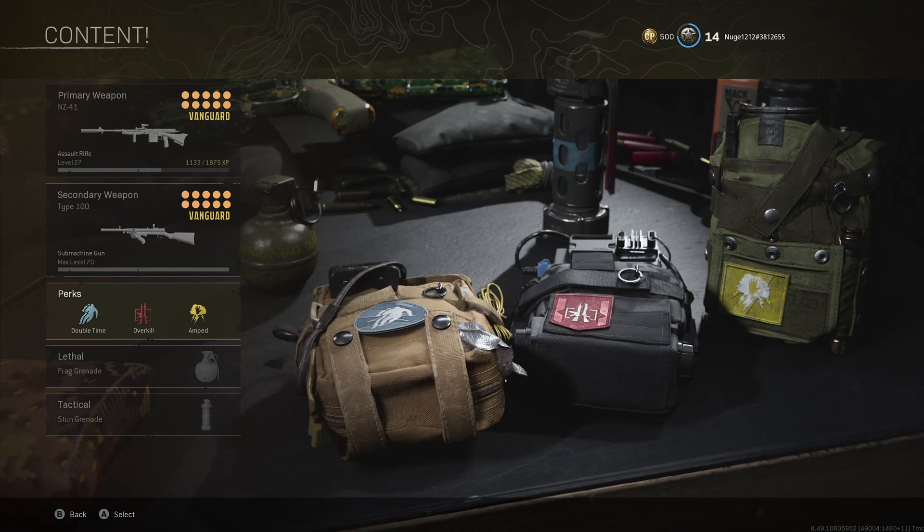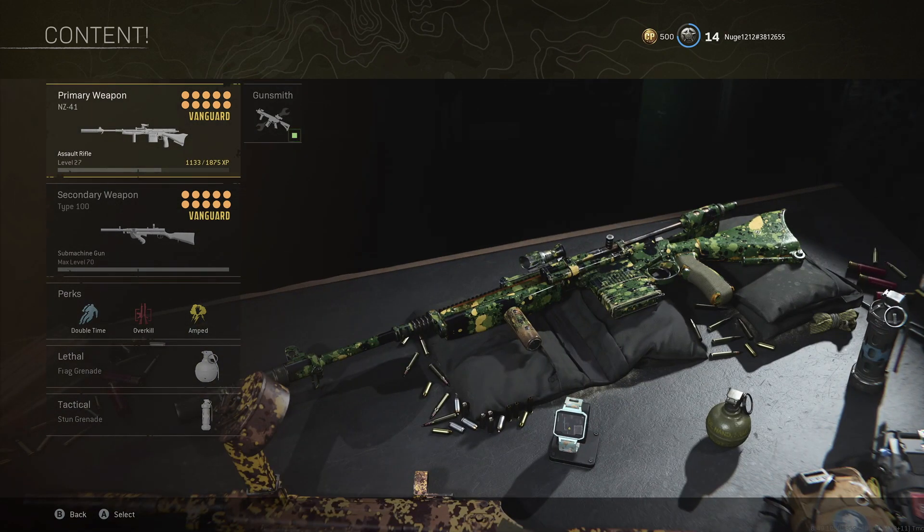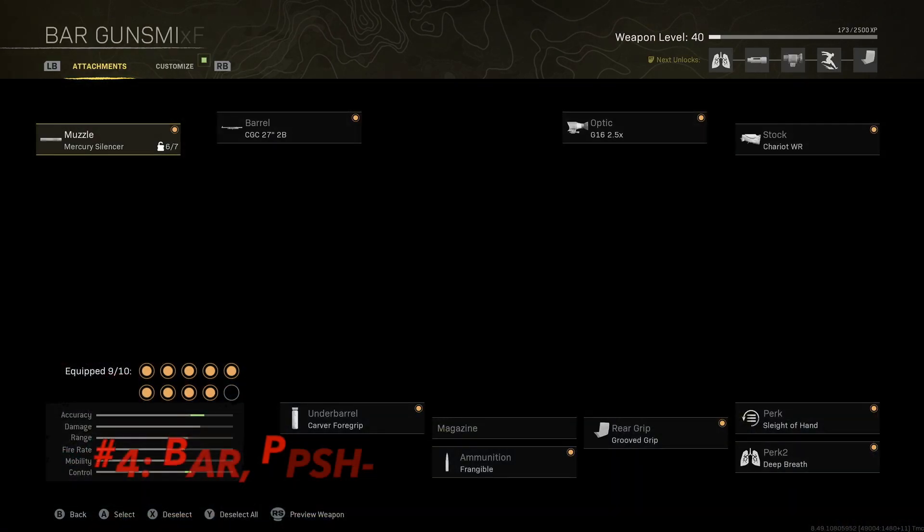For the class perks we have Double Time, Overkill, and Amped. Since we're focusing only on the Vanguard part, the lethal is a Frag and the tactical is a Stun instead of something like a Heartbeat Sensor. Moving on to the number four loadout spot, we have the BAR and the PPSH.